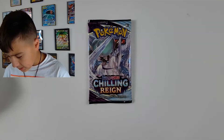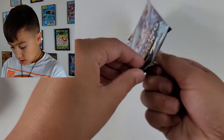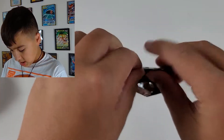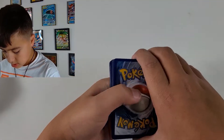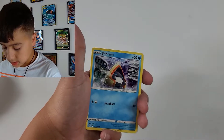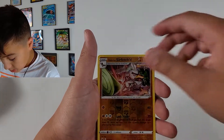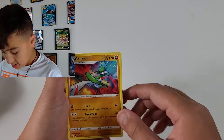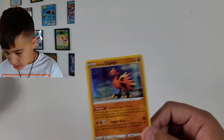Last pack — Chilling Reign with the ice rider Calyrex artwork. Green code card. Here we go: Fire Energy, Helioptile, Noritake, Venipede, Galarian Slowpoke, Galarian Slowbro reverse holo, and Sneasel non-holo rare. Actually I really like this Galarian Zapdos holo — very nice. You guys could also go to holo if you like and subscribe and comment down below — you could possibly win that holo. Thanks for watching, goodbye!